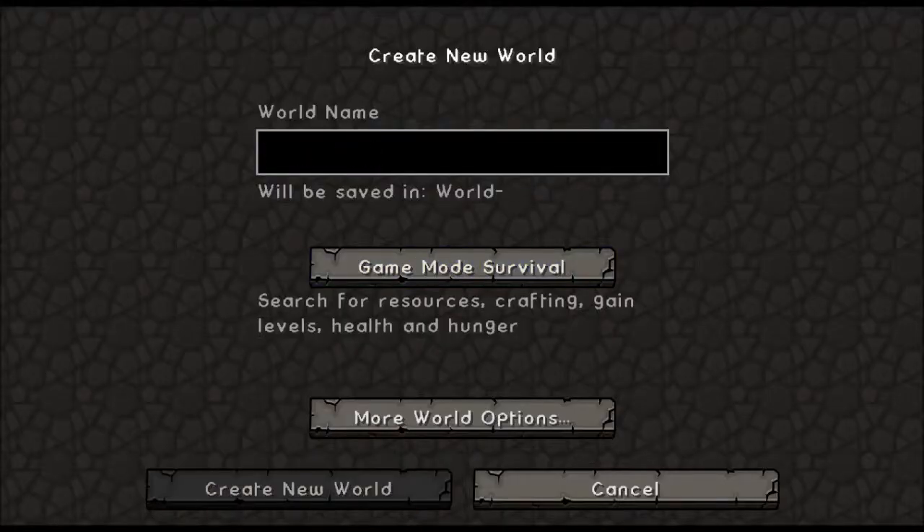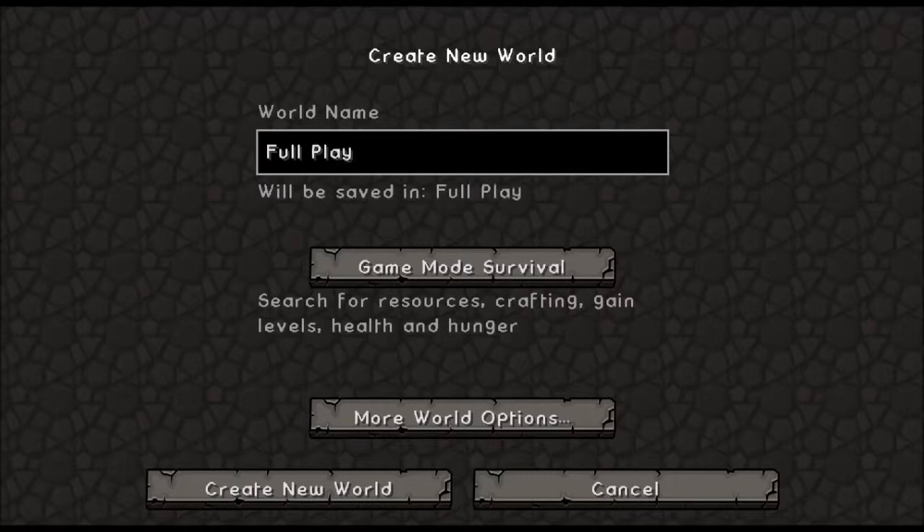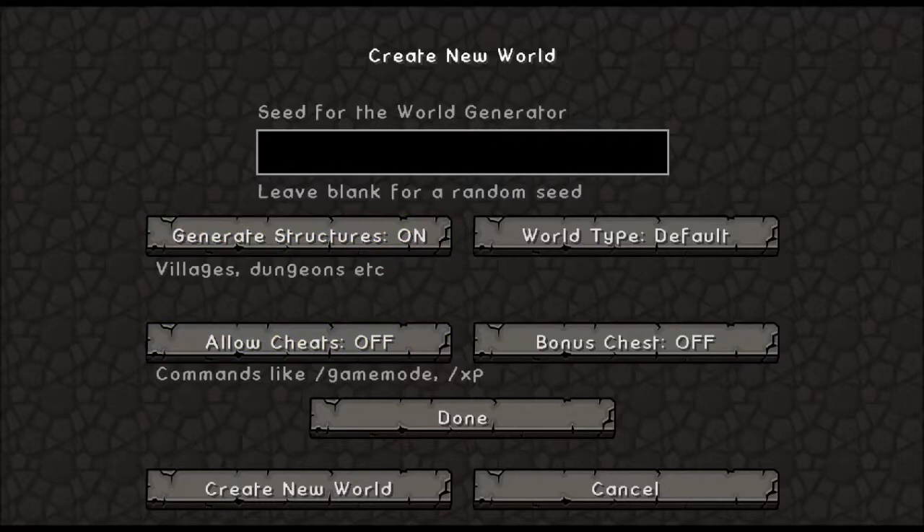Hello and welcome. This is going to be an entire playthrough, meaning from getting wood to fighting the Ender Dragon, and I shall name this Full Playthrough. It's going to be in Survival, no cheats, no bonus chests, and the seed generator will be Spikes Full Playthrough. That's easy to remember. So let's do this.